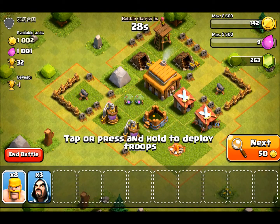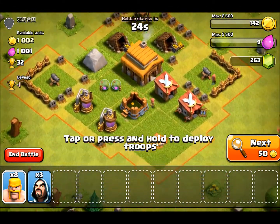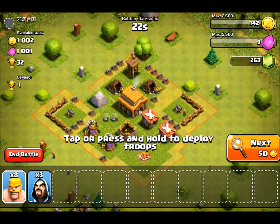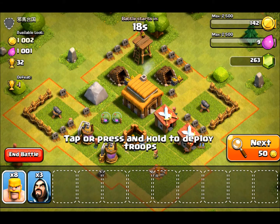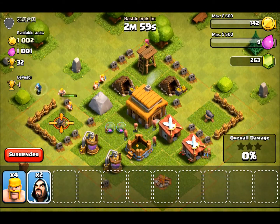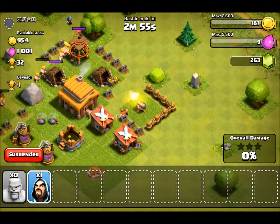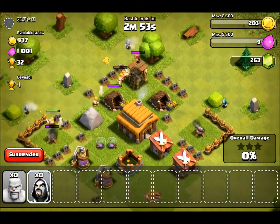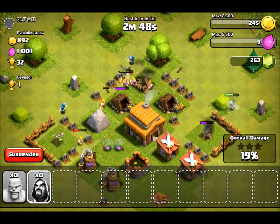This person has a thousand of each resource. I guess this should be fairly easy with wizards, but let's go ahead and drop a couple barbs there, one wizard there, a couple barbs there, one wizard there, and I'll use a wizard there to take out that cannon. Hopefully they should take it out and we will get all the loot.